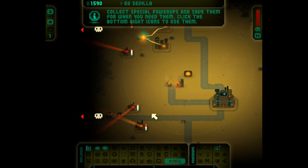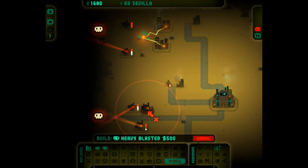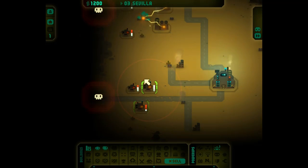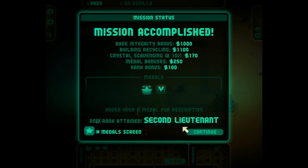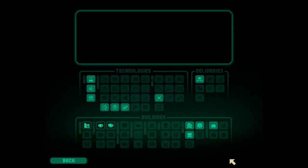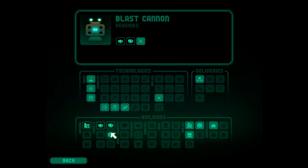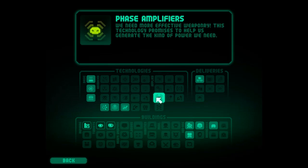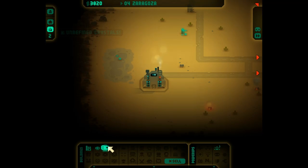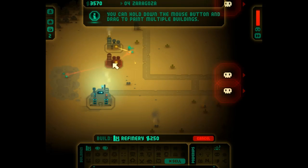That one's on red health. I'll build a heavy blaster behind it - I wonder if line of sight works in this game. Okay, that was over a little bit too quickly. Now I want a blast cannon and a multi-blaster. Phase amplifiers - I'll research that. You only get to research one thing every level, right?